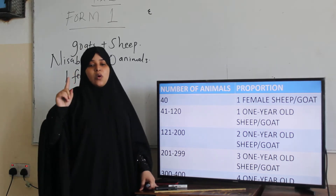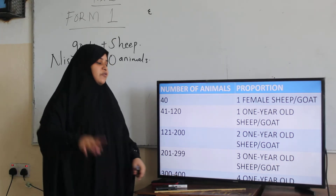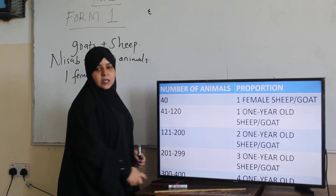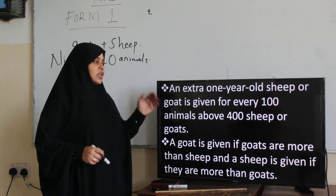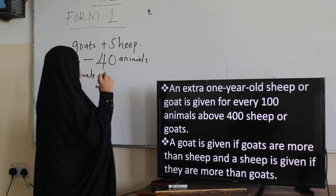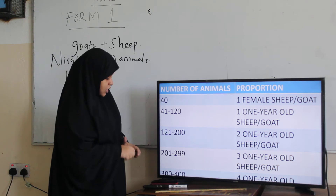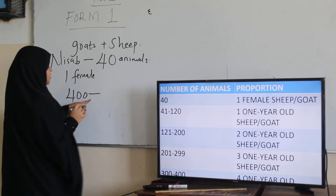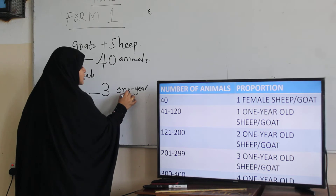If it's 300 to 400, you give four one-year-old sheep or goats. So one is given for every 100 animals above 400.